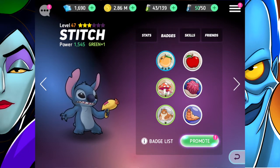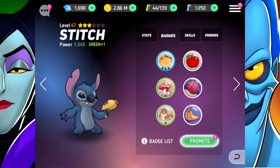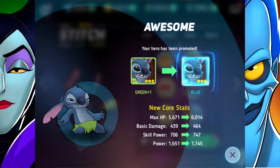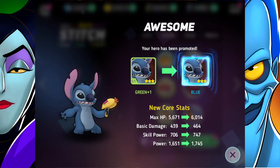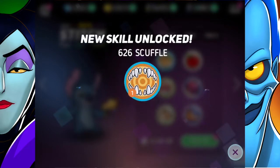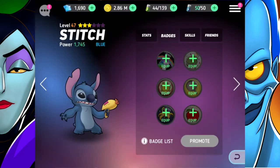Once you've leveled up to a level you're happy with, then you can add all the enhancements - which actually saves a lot of badges and gold. Let's promote Stitch again right away - now he's blue! His new core stats are absolutely impressive. The most impressive is still his max HP, but his power has gone up almost 100 points too. New skill unlocked - 626 Scuffle! Stitch tussles with an enemy temporarily stunning them, hits the enemy four times stealing 331 HP with each hit. He only uses this skill when below 50% HP and can only use it once every 12 seconds.